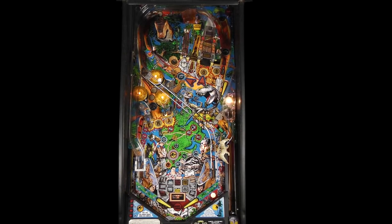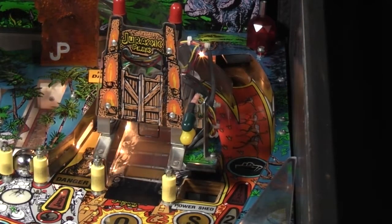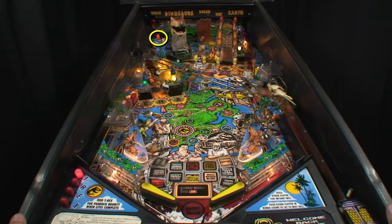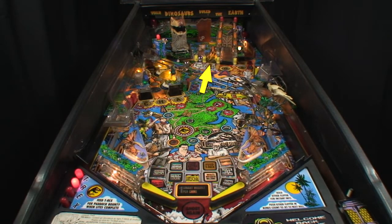To light tri-ball, hit all species targets located about the playfield, or spot them with a lit boat dock shot. A Mr. DNA award may light it, or if never lit, Ball 3 automatically lights it. Once lit, feed T-Rex or shoot the raptor pit a few times to start tri-ball.